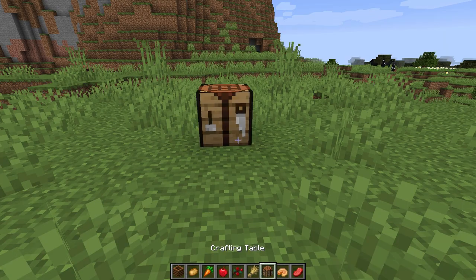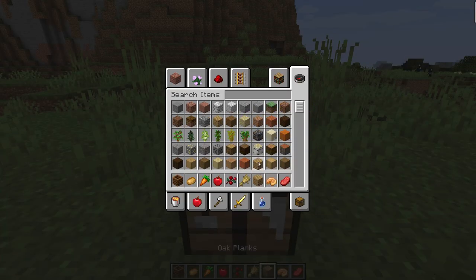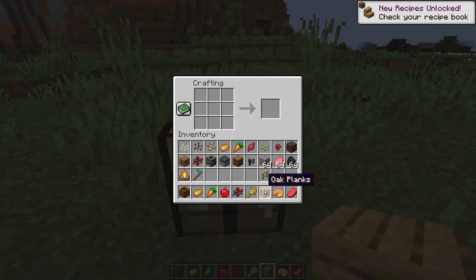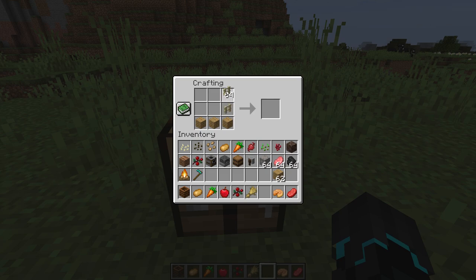So if we just take a crafting table and grab some wood — you can use any wood that you want, it doesn't matter. And also you need some fence; again, it doesn't matter what kind of fence it is. You just place it like so, and boom. It doesn't have to be birch fence, it could be jungle fence or spruce fence. It doesn't have to be fence either — it could be jungle planks or dark oak planks, or even a mix. Doesn't matter. And there you've got your Composter!